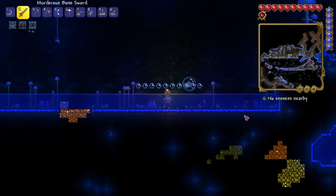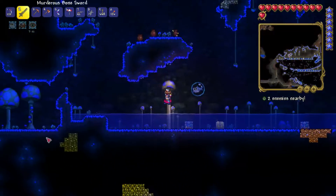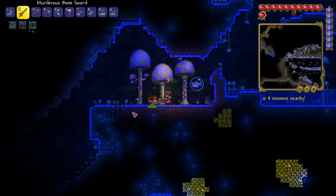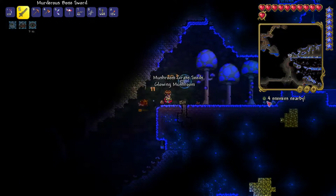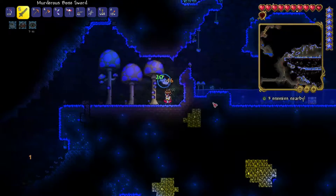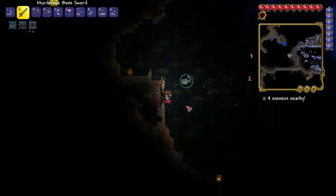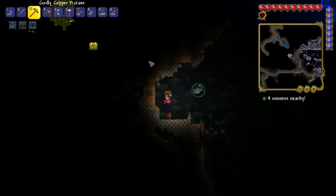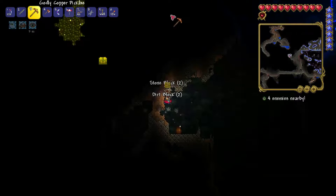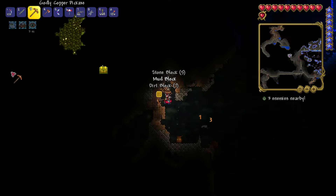I got a water walking potion — I don't know how helpful that is right now, but I have it. There's a giant shelly. Gotta take it out. Thanks to the spelunker's potion I can see this chest over here. The spelunker's potion allows me to see chests. This isn't working quite like I was hoping, but also better than it usually would.